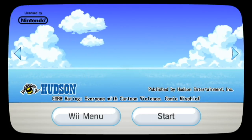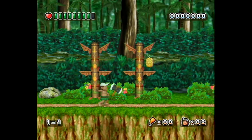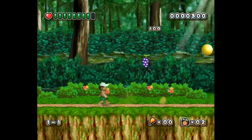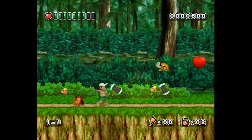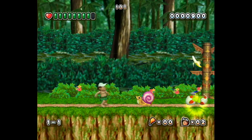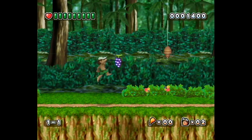Hudson Soft brings back another classic title: Adventure Island The Beginning. This is kind of a prequel to the original NES Adventure Island, very reminiscent in both design and gameplay to that original game, but with the style updated to 2.5D graphics. The main mode is a stage-based platformer with similar weapons and the skateboard power-up. The game also includes four mini-games like skateboarding, axe throwing, and more. Definitely worth checking out for fans of Adventure Island or the old Wonder Boy titles.